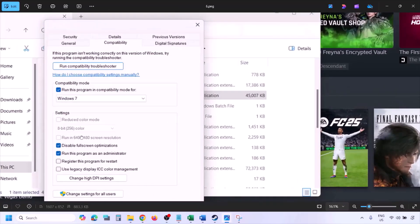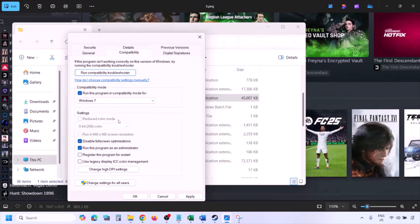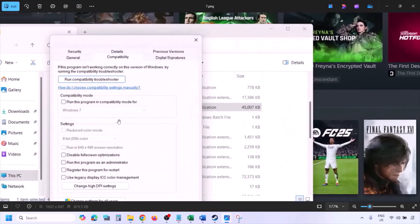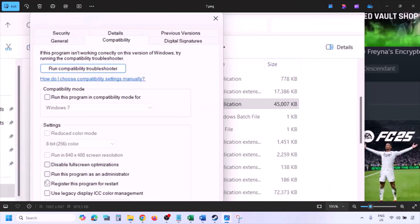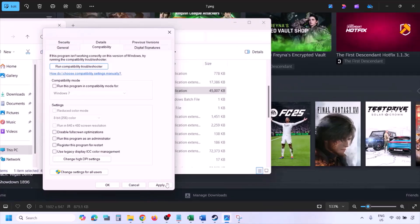If none of those options work, uncheck all those boxes, hit Apply, click OK, and then follow the next step.